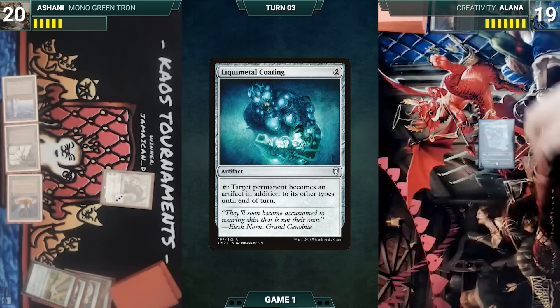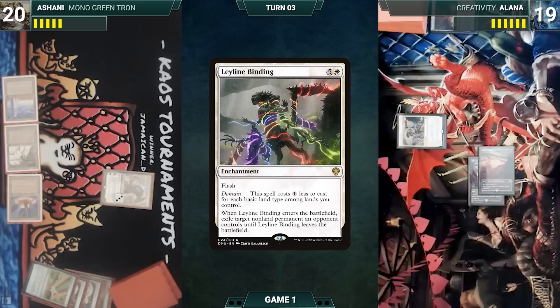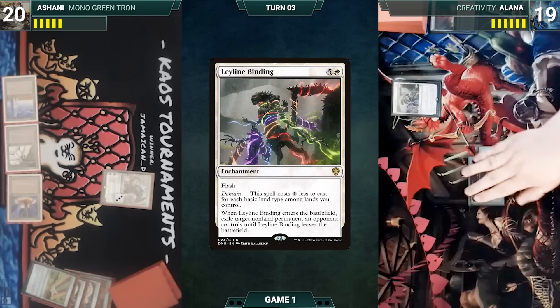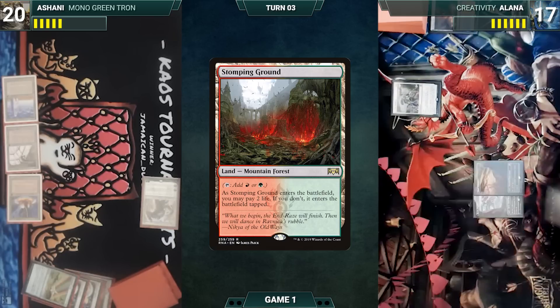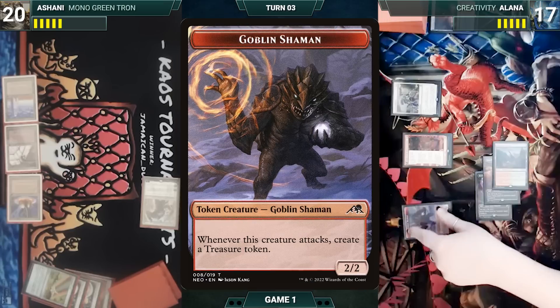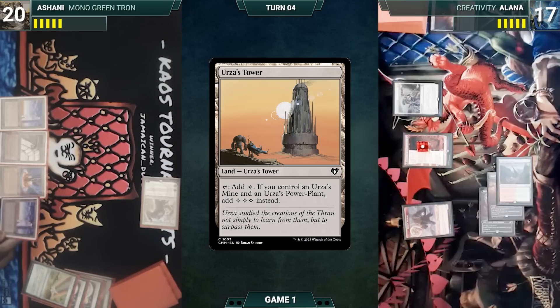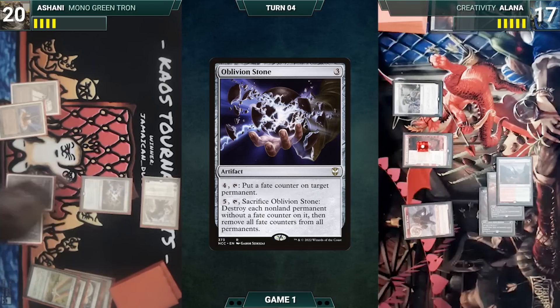On your turn, we'll pay one. We'll cast and then name a land. Sure. UTP — we'll target the card. Go to my turn. Stomping Ground. Fable the Mirror Breaker. Make a Goblin Shaman token and I'll pass the turn. Urza's Tower. Oblivion Stone. Pass the turn.